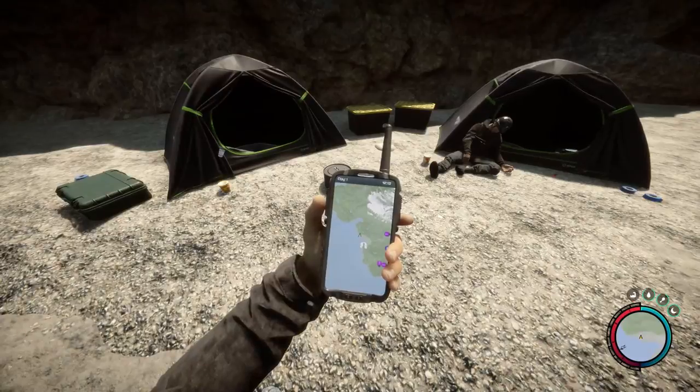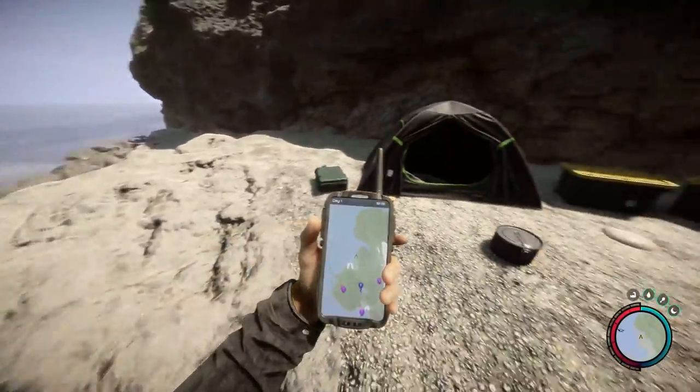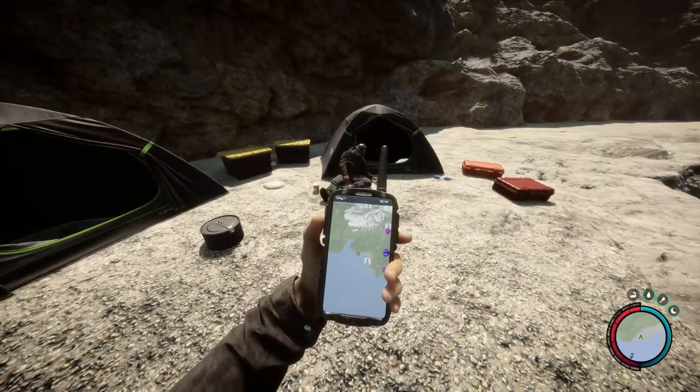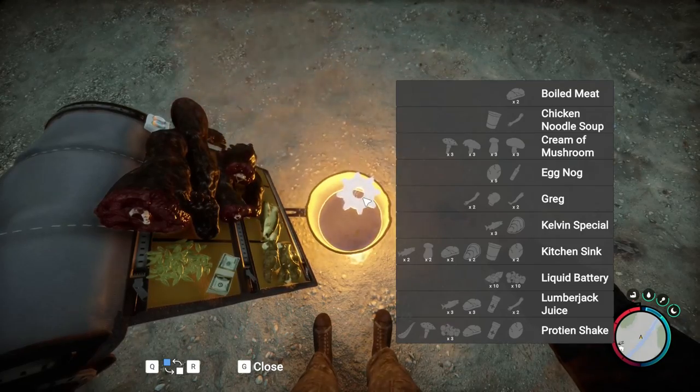The cooking pot I believe you're going to be able to find in probably any campsite. I found this one to the east, or right of the life raft where you get the pistol or where the sharks are. I've also found it on the beach.